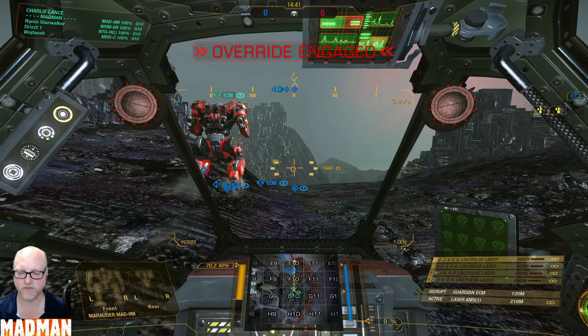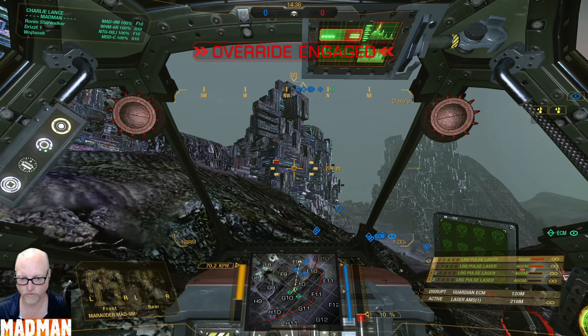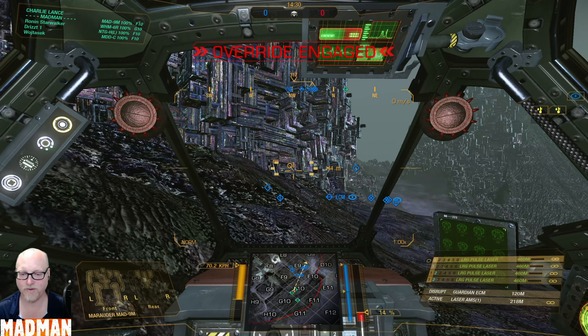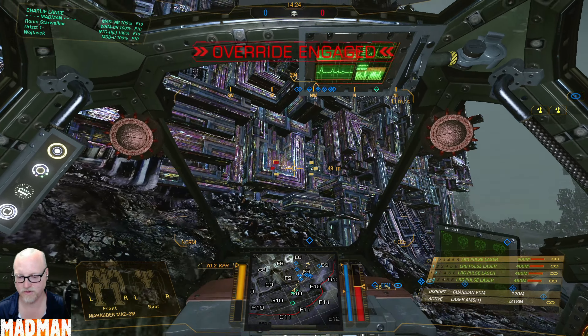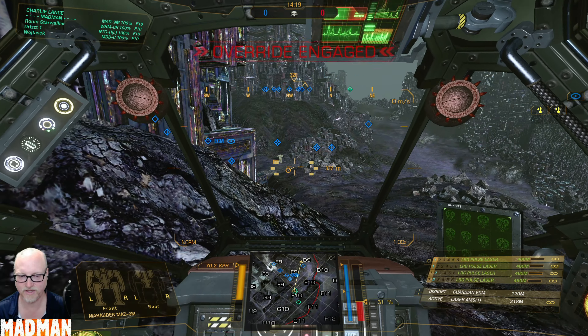Good day folks, we are in a four large pulse laser Marauder build. So we can do one and two and it brings us up to about almost 38% heat. I want to get it to zero and do an alpha test because this is going to be over my maximum — so 58% — and we cool to 42 on the cool down.